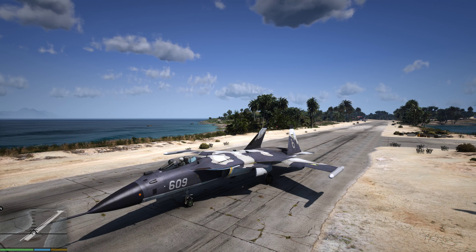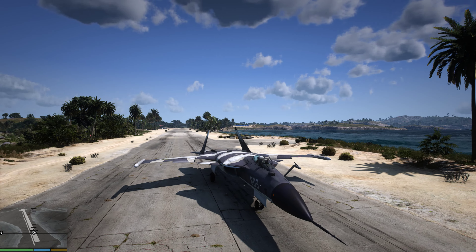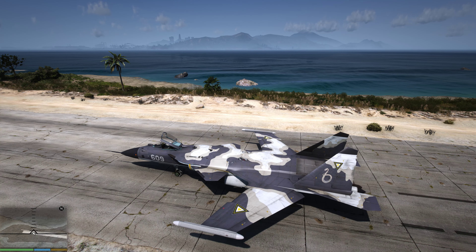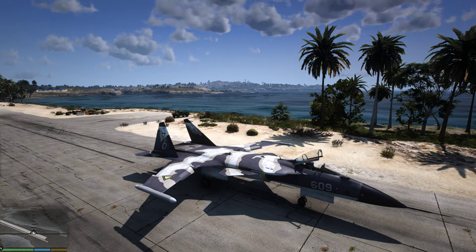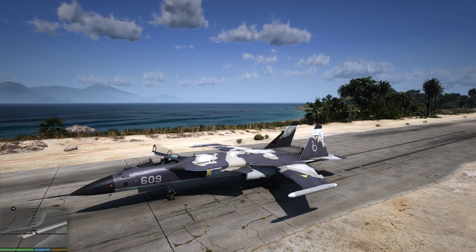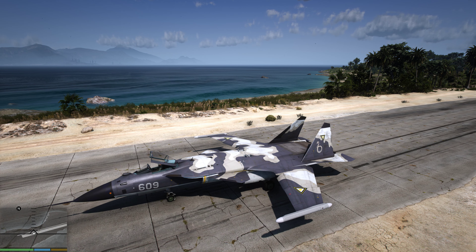We can open up the refueling boom, but nothing really special there. So this is it — this is the S-32 Golden Eagle, basically the same name as Berkut just in English. The release will be soon; the mod is pretty much finished as you can see. The mod link will be posted in the description once it's uploaded, and I'll see you in the next video. As always, take care.